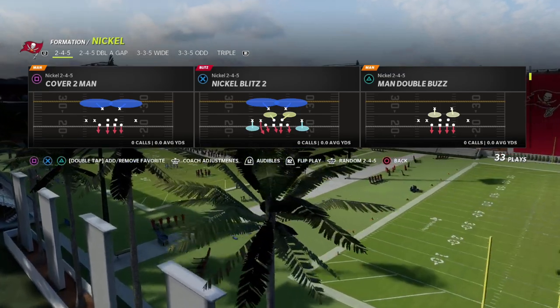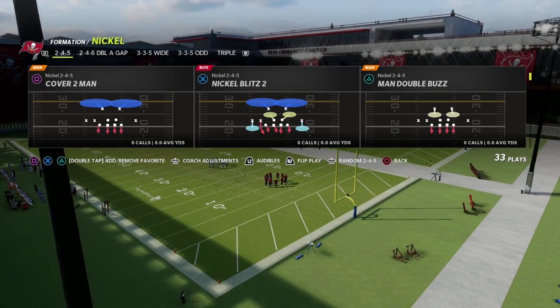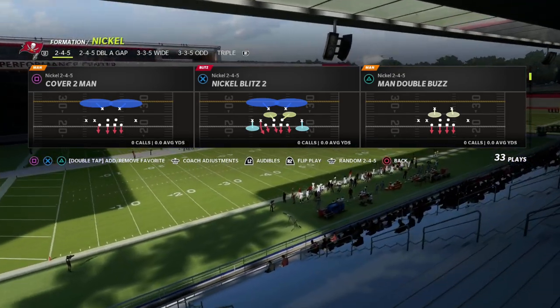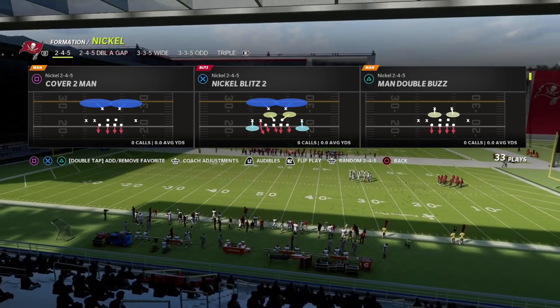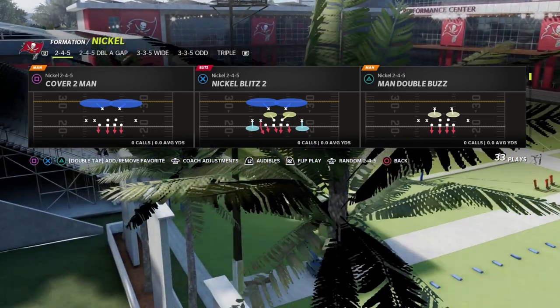Today I wanted to break down the original Nickel Blitz 2 out of Nickel 245 and show you why I think Nickel 245 is going to make a massive impact in Madden 23 — due to the alignment of the linebackers, something I think people are sleeping on right now.